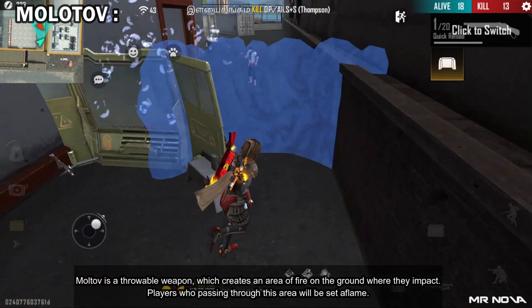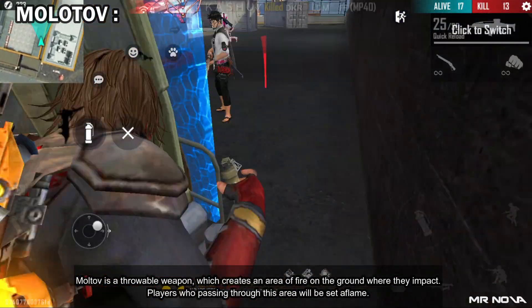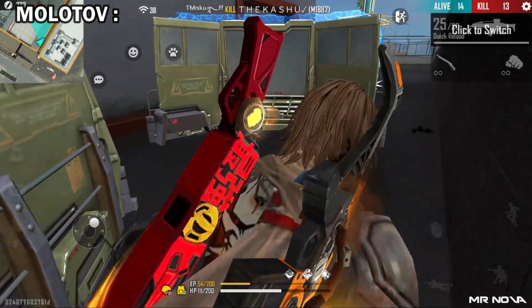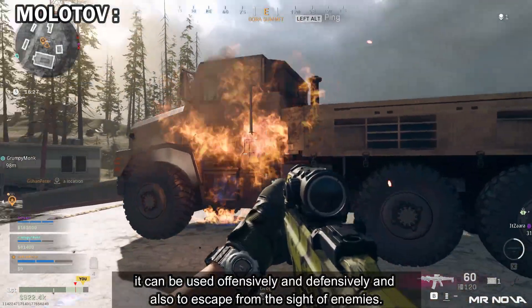Molotov — a Molotov is a throwable weapon which creates an area of fire on the ground where it impacts. Players who pass through this area will be set aflame and take constant damage. It can be used offensively and defensively, and also to escape from the sight of enemies.